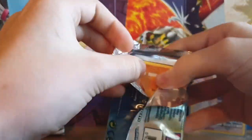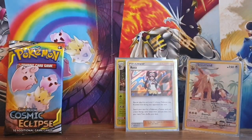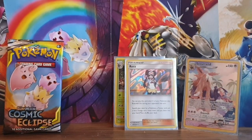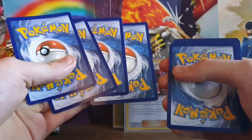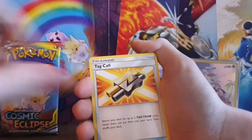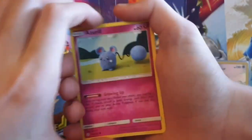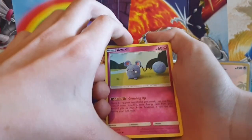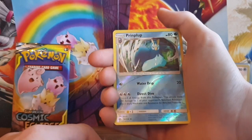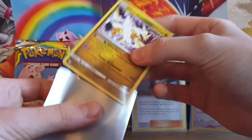This is the eighth pack. If I do this more on the channel I'll probably get better. Another grass energy, Togedemaru, Delibird, Chaotic Swell - I don't think I've pulled that yet - Crabrawler, Carvanha, Chinchou, Zorua - that's like a knitted design, it's awesome - Rufflet, reverse holo Primarina - I don't think I've packed that yet - and the rare card is an Ultra Necrozma! We are hitting with the reverse holos. That's awesome - Ultra Beast Ultra Necrozma!